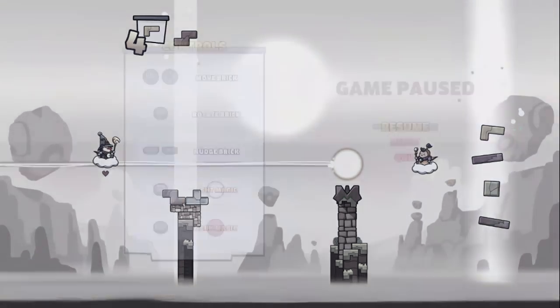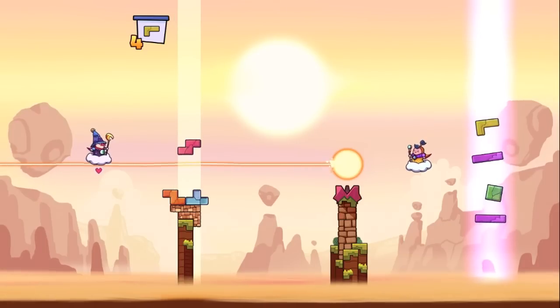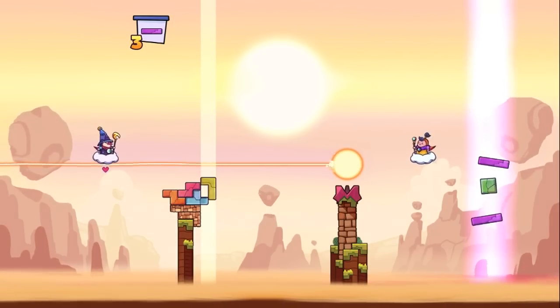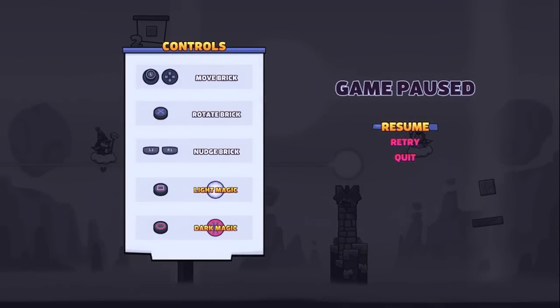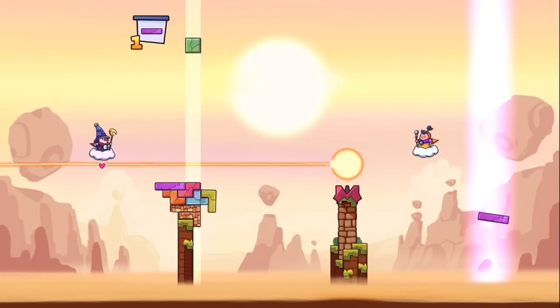Then there's the mode where you have a certain setup pre-determined. You'll get a certain number of blocks that you must use, but you have to pile and build them on the platform that already exists without going above a certain line. If one block falls or you hit that line, it's game over and you'll have to start the level over again.